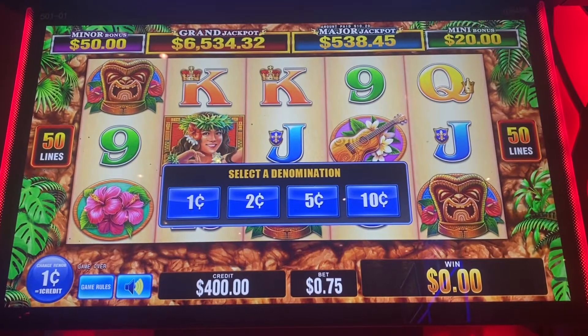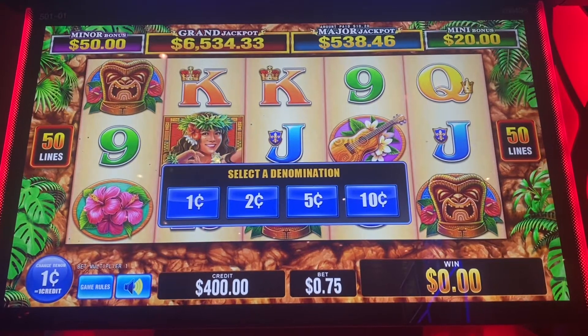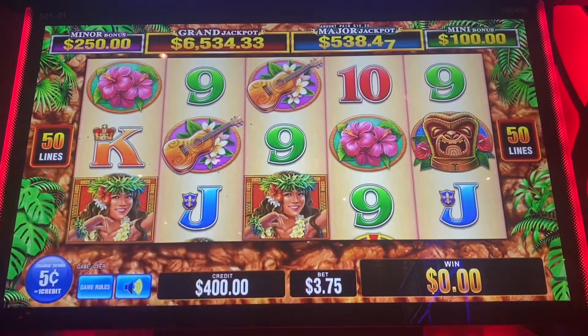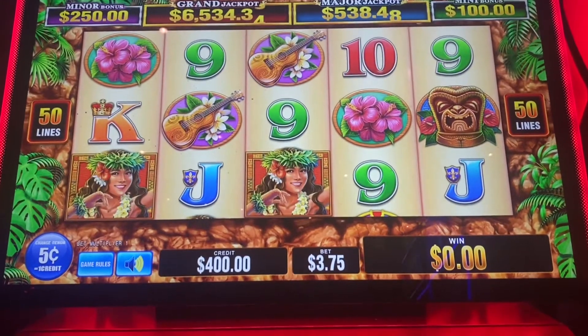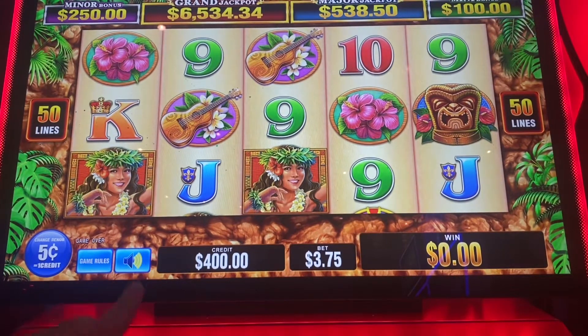Good morning, everybody. We're playing Mad Mountain Riches here at the Cosmopolitan in Las Vegas. We're going to do 5-7-5. This is my first time playing the machines, so let's see how we do. Let's do 7-5-5 stars.